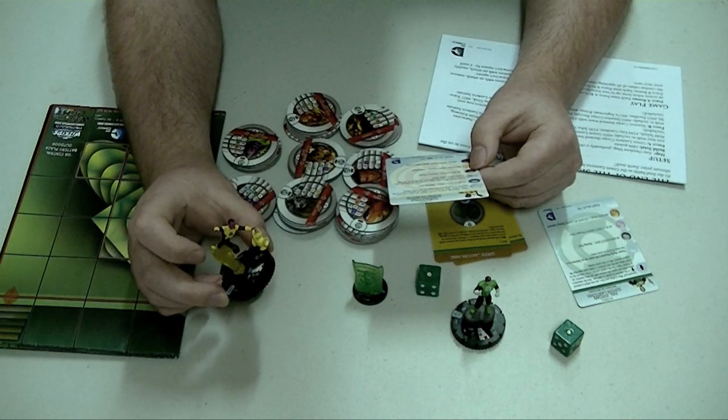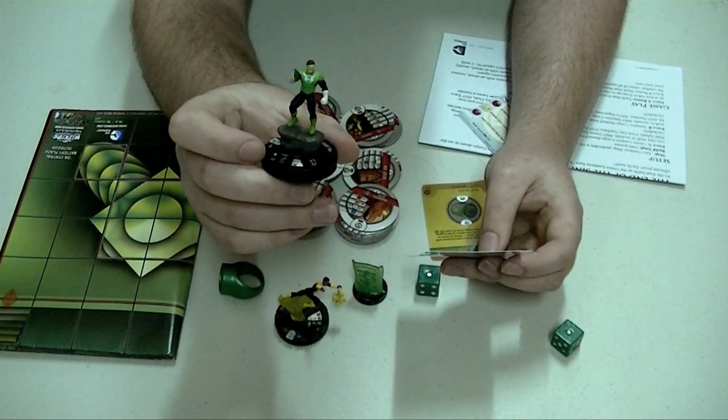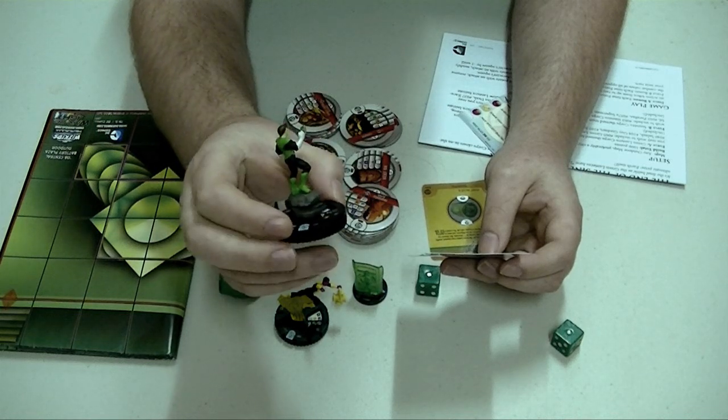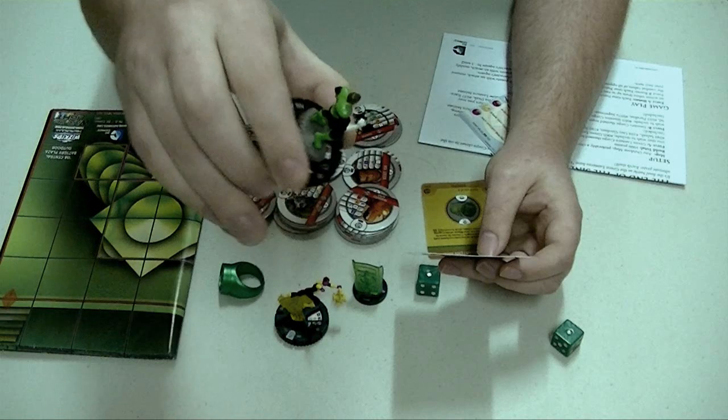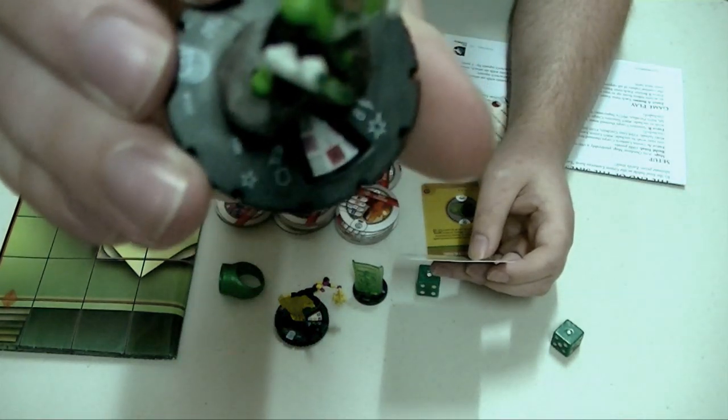So this is the Hal Jordan figure. He costs 160 points. He's got ten movement, eleven attack, eighteen defense and four damage, with eight range.